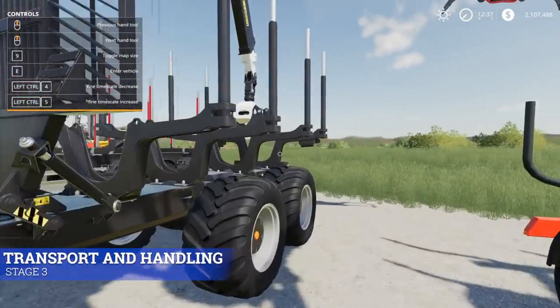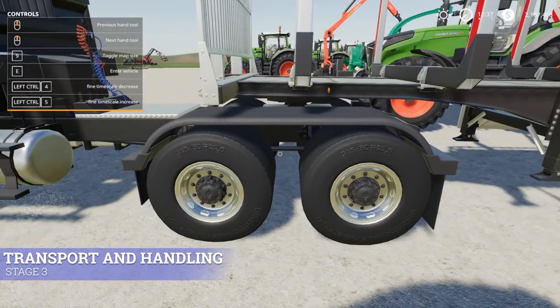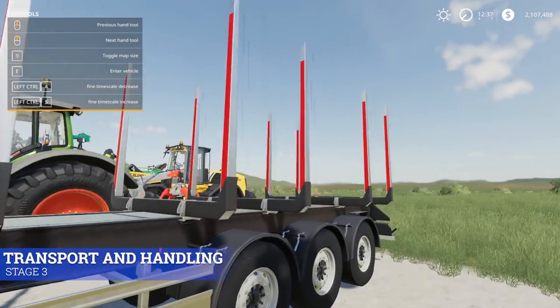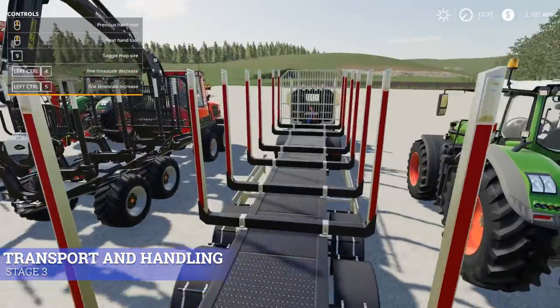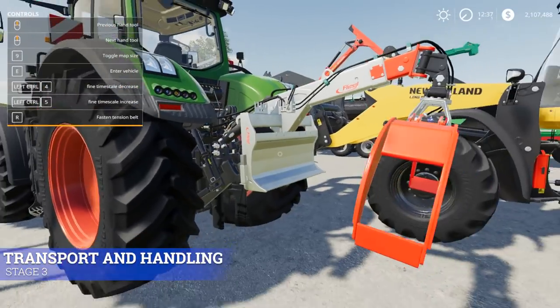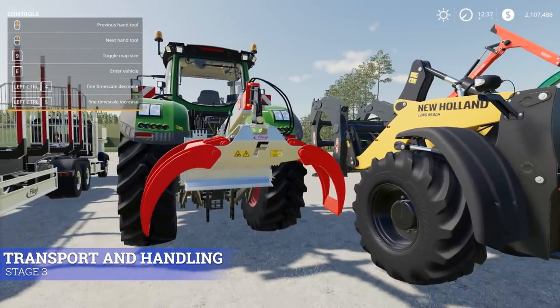Another option is a semi trailer — you can hook this up with a dolly as well and load logs in here. You could get really long logs in here, or two stacks of eight-meter logs, or multiples of whatever you want. There's also a tool that just drags logs around — if you wanted to drag them to a different location or all the way to the lumber mill, you could use that.